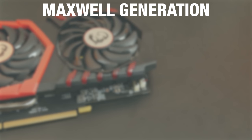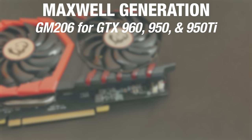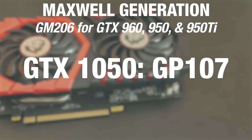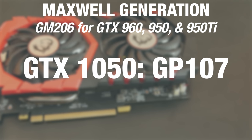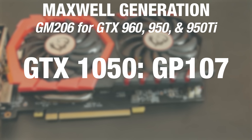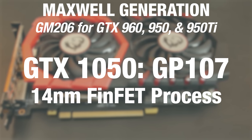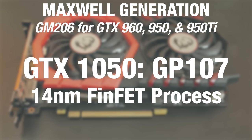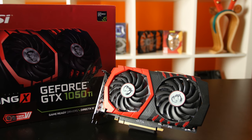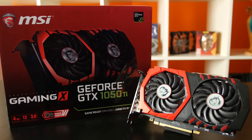Unlike the Maxwell generation previous to Pascal, which used the same GM206 GPU for the GTX 960, 950, and 950 Ti, the 1050 Ti gets its own specific GPU — the GP107 — distinct from the GP106 found in the GTX 1060. The GP107 is actually made with a 14nm FinFET process, whereas the rest of the Pascal GPUs are built on 16nm. This allows Nvidia to clock the GTX 1050 and 1050 Ti a little lower, increasing power efficiency while still outputting significant performance.